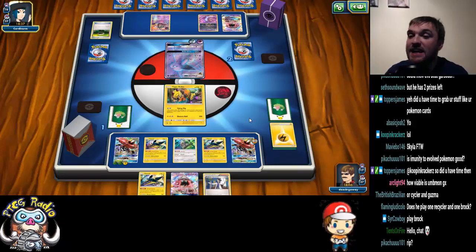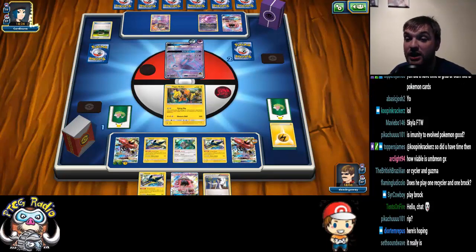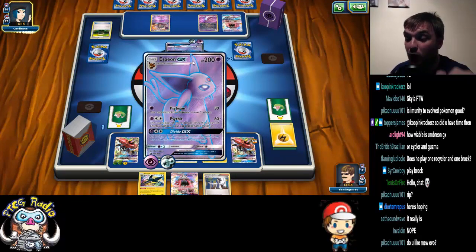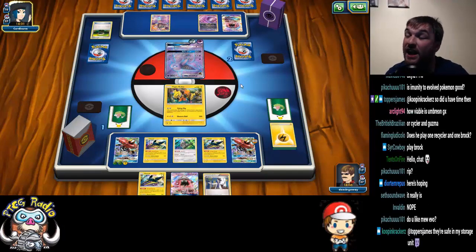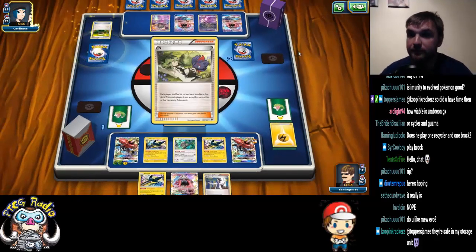My opponent's win condition here: he needs Choice Band, a way to retreat, and a Guzma. If he hits Float Stone, Guzma, Choice Band, he wins — because he can Guzma up the Bulu, retreat whatever he puts active, pop on a Choice Band, and Psychic will do 90 for the free energy on Bulu, plus 60 is 150, plus the Choice Band is 180. But I couldn't not attach to the Bulu. Because if my opponent pops a Float Stone on the Garbodor and N's me, I need to draw into an energy or I can't attack next turn. An N to one with ability lock is much more likely than Choice Band, Float Stone, Guzma. He might have it, and if he does, power to him. Cool — he doesn't have it.